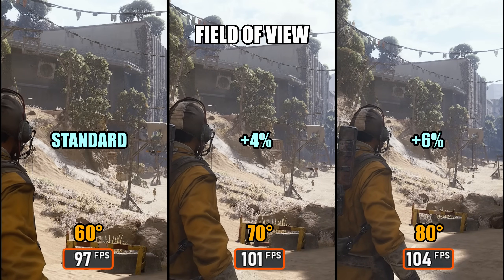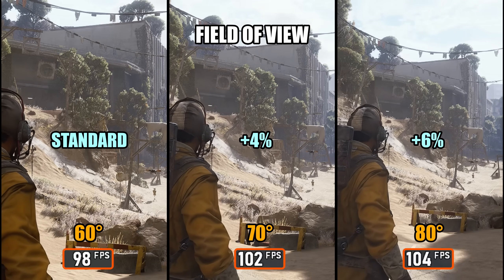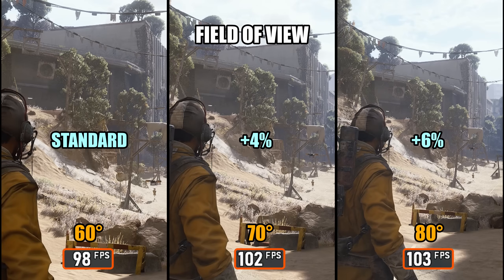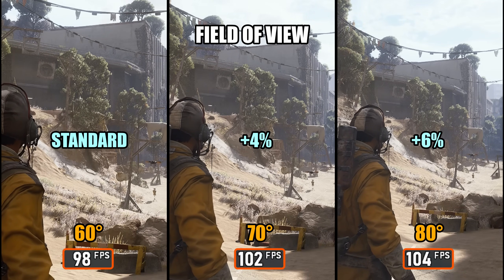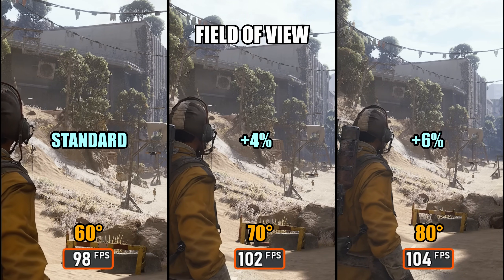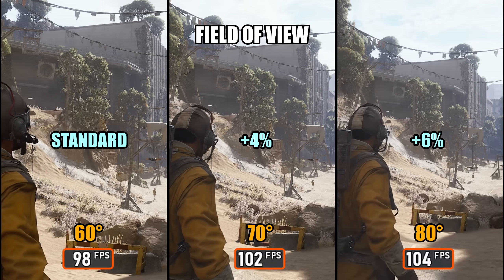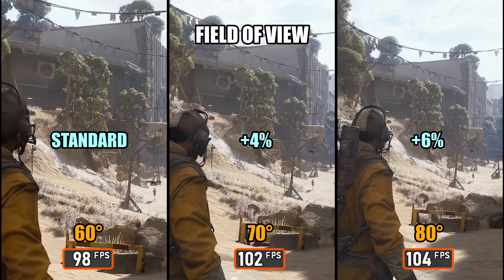Next up is Field of View, and interestingly, increasing the FOV actually improves performance in Arc Raiders. A wider FOV makes objects smaller on screen, which slightly reduces pixel shading complexity and GPU load. This is especially noticeable in scenes with lots of detail or effects. As a result, higher FOV values can deliver a small FPS uplift and more stable frame times, while also improving situational awareness.